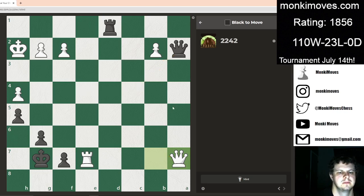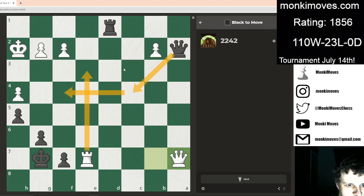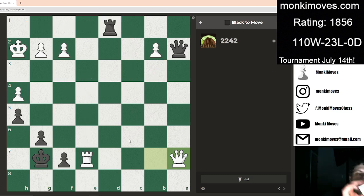I guess he also has this move. This one's tough. This is calling to me, with this move coming. I don't believe that this stops anything, because I can just go here. If I go here and pawn push, then the rook just goes there.